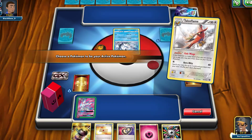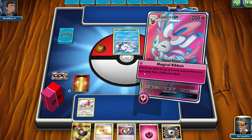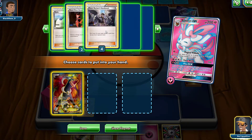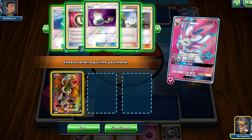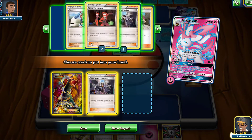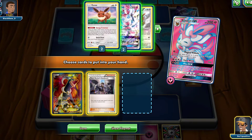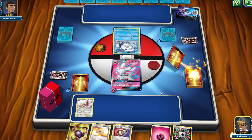Instead of Arrow Blitz, we're going for Sylveon GX's Magical Ribbon so we can get three of the cards we need right now. I'll grab a Houndoom EX, Team Rocket's Handiwork, and a Switch — actually a Rainbow Energy — so that I can switch the Houndoom out next turn and use a Rainbow Energy on it.